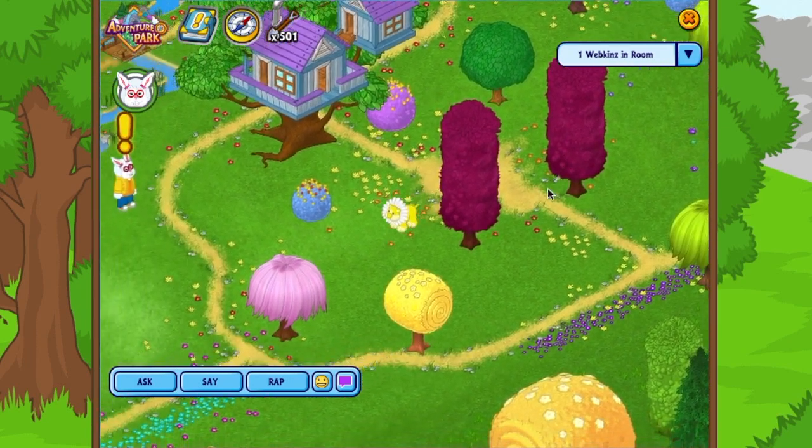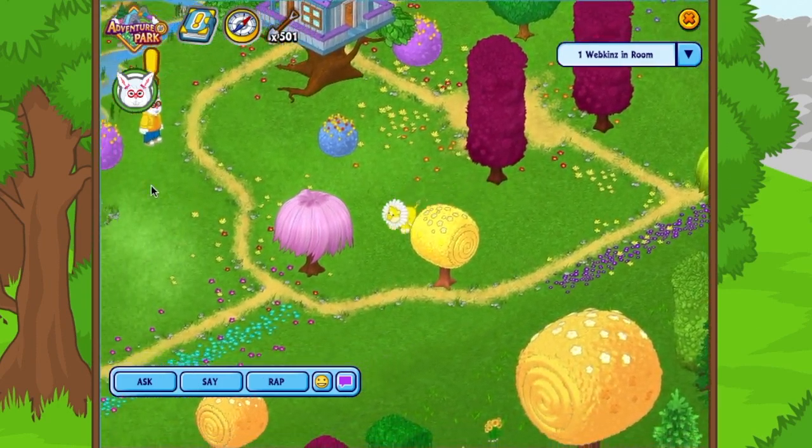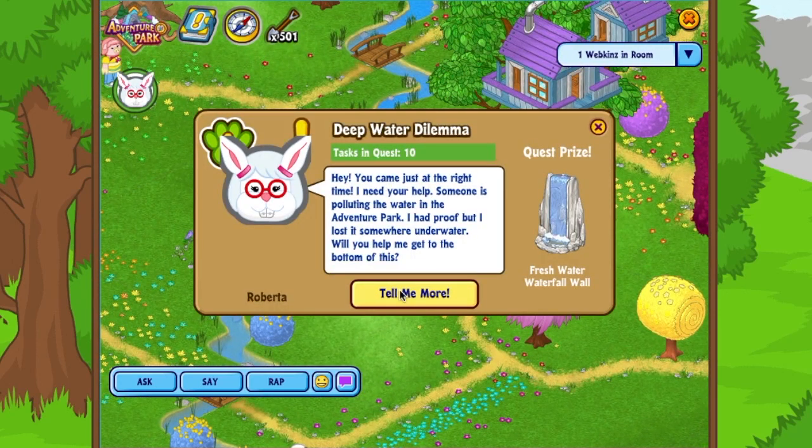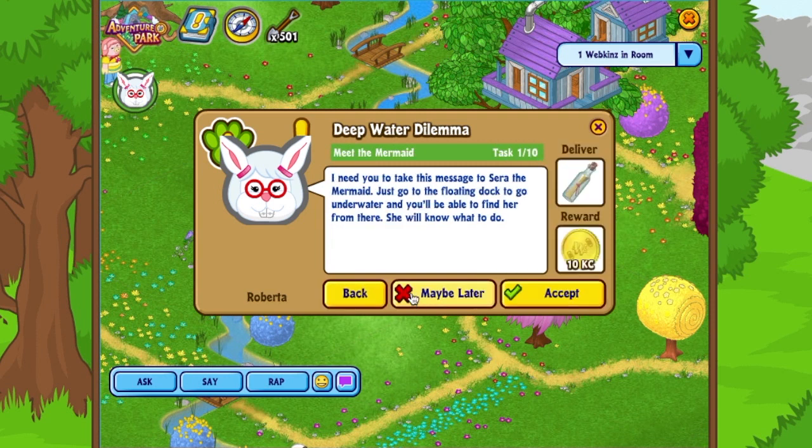I love these videos because I just sit back and take on the adventure. Roberta says: 'Hey, you came at just the right time. I need your help — someone is polluting the water in the adventure park. I had proof but lost it somewhere underwater. Will you help me get to the bottom of this?' That fresh water waterfall prize is what you get when you finish the quest. This one has 10 tasks.